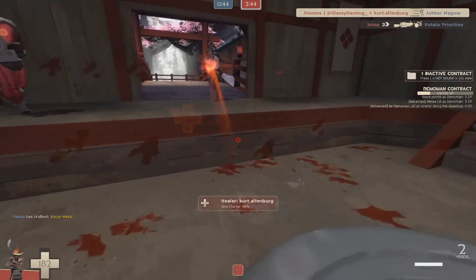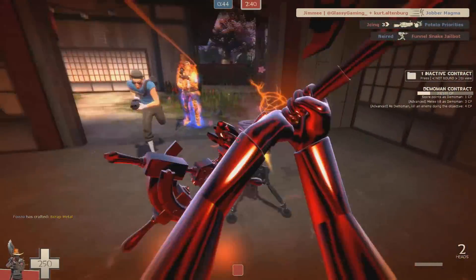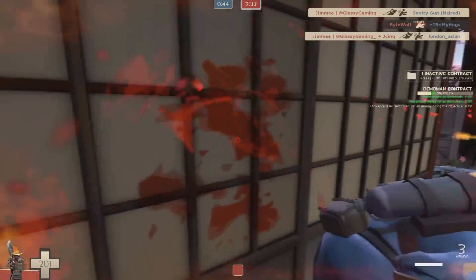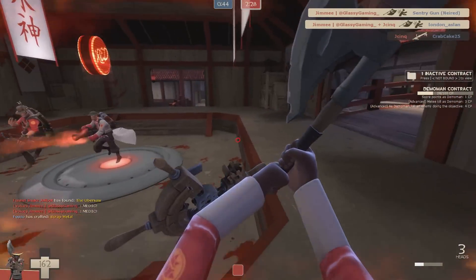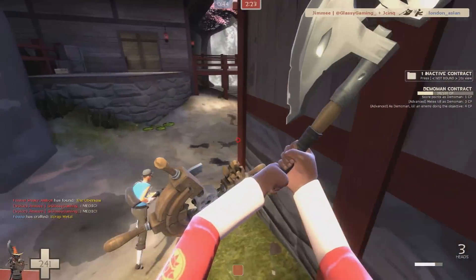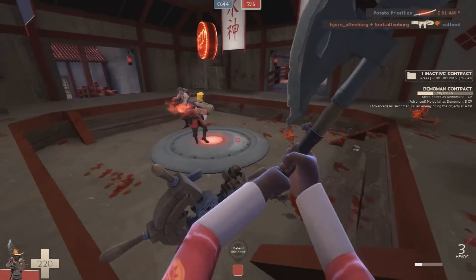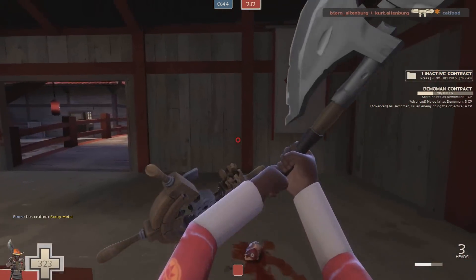The most obvious way to get into the market is to unbox an unusual or unbox a knife. That's actually how I personally got into the market — I made a lot of profit on some keys, had a bunch left over, decided to try unboxing, and unboxed a Burning Flames Handyman's Handle way back when trading first came out. That was my entrance because I got lucky, but not everyone can be that lucky, and honestly unboxing is kind of a difficult way in.